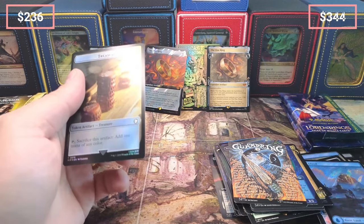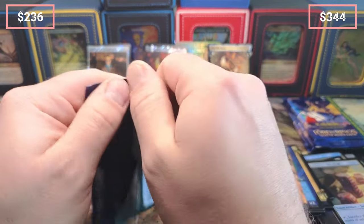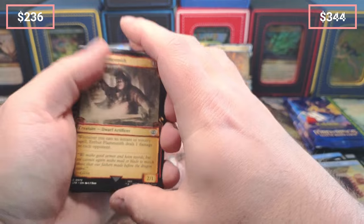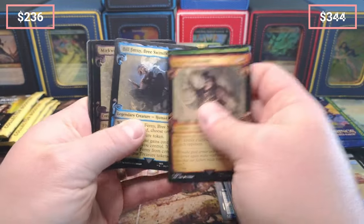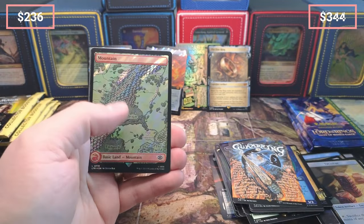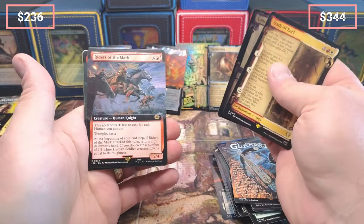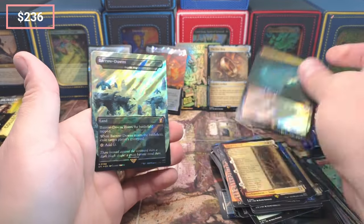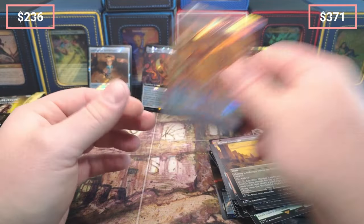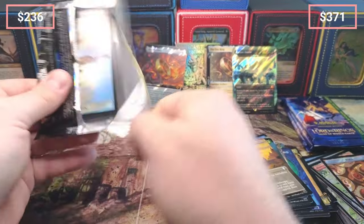I'm thinking about whether rad counters will go crazy or if this is the only set they're in — will it be like Kaladesh where a lot of cards become unplayable because nobody's playing rad counter-based decks? I might unload some of these now. I am holding the Surge Nuka Cola because I feel like that's a staple of this set. Riders Doors, Barrow Downs, Bajuca Bog, Surge Foil — that box is heating up for me. Surge Bajuca is like $30 to $40 right now.